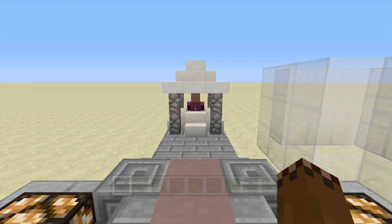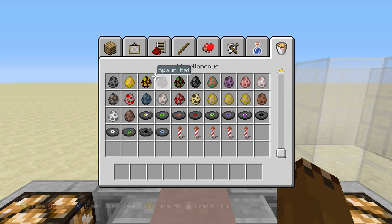Welcome back, Legendary Potato here. Today I want to show you guys how to stack entities using Universal Minecraft Editor, as it's really easy and simple. Let's get right into it.